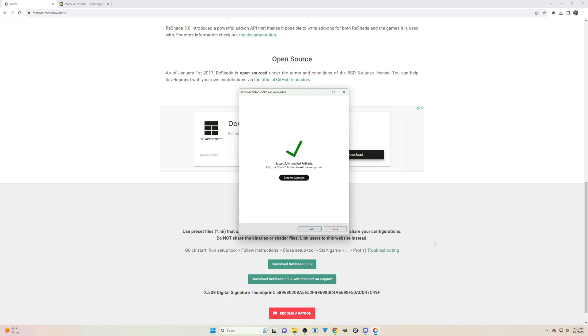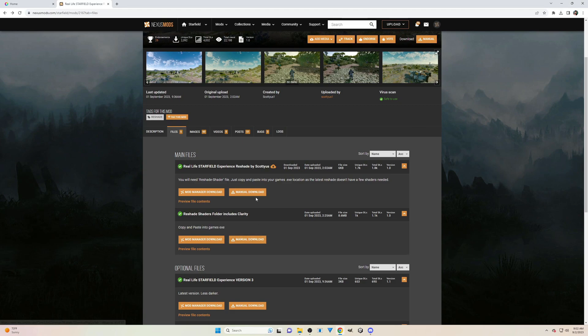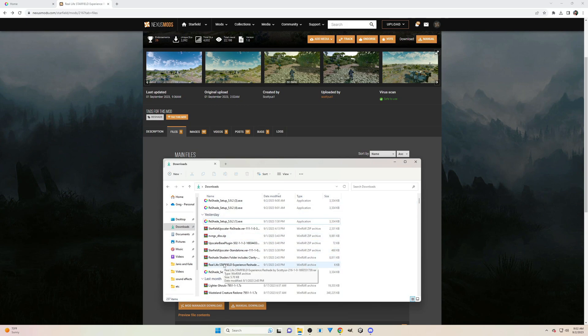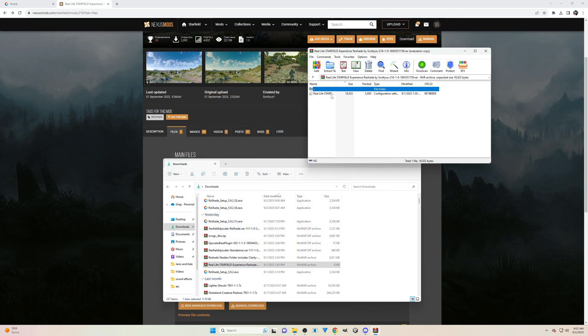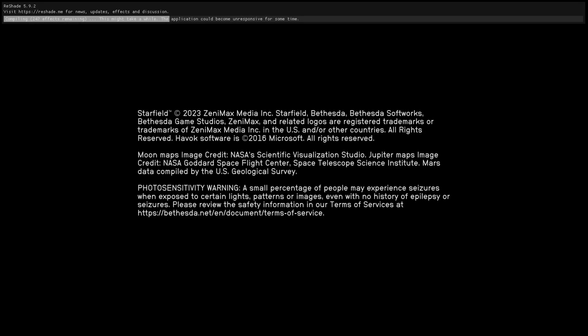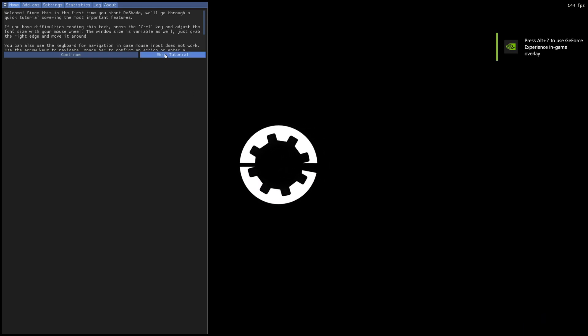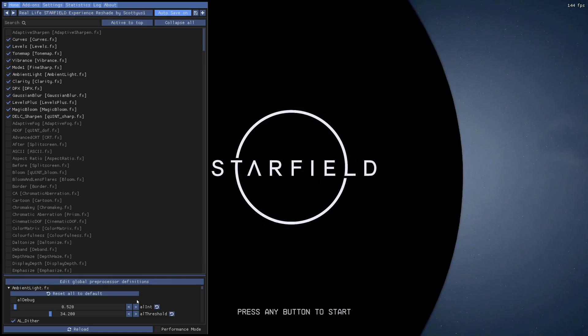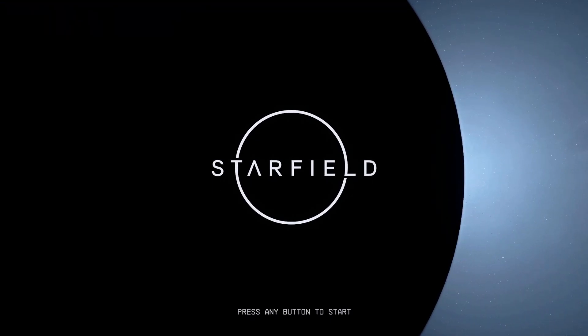I usually just click Uncheck All and then Check All to get all of the shaders. Once that's installed, you can download the reshade mod you want — version 1, 2, or 3; this video uses version 1. Install those files into your Starfield directory where the Starfield EXE is located. When you start the game back up, you'll see reshade loading at the top of your screen. Push the Home button to bring up the reshade overlay, skip the tutorial, and click to the right to select your Real Life Starfield reshade preset. Hit Home again and the overlay will vanish.